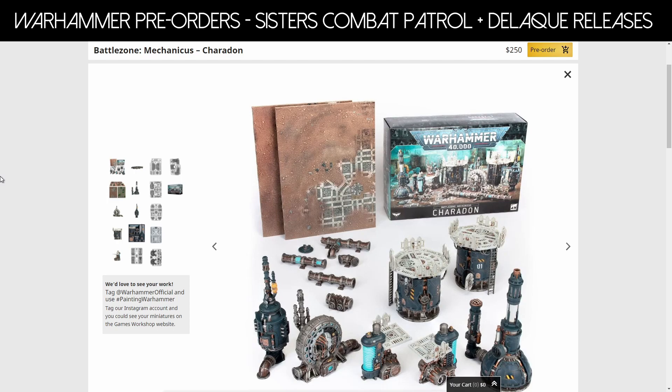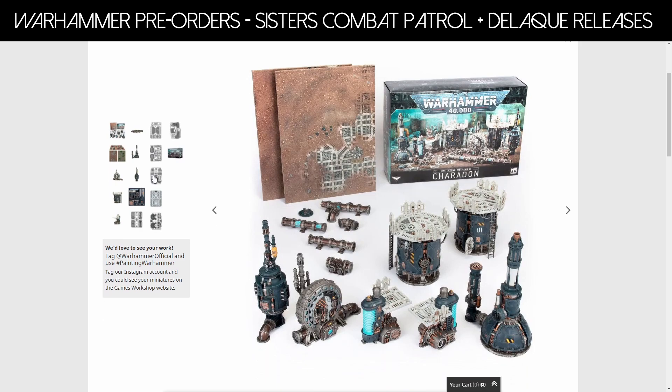Moving on to some new terrain — this is Battlezone Mechanicus Charidon, a re-release of terrain we've already got but in a nice box at $250. In this box you get two ferritonic furnaces, one haematrope reactor (the big skull piece at the bottom), five plasma conduits, two alchemite stacks, two thermic plasma regulators, and one emergency hatch. You also get two double-sided folding game board mats, each measuring 30 by 22.4 inches. You can build a battlefield suitable for up to 1,000-point games of Warhammer 40k, or start with a Combat Patrol game at 500 points.